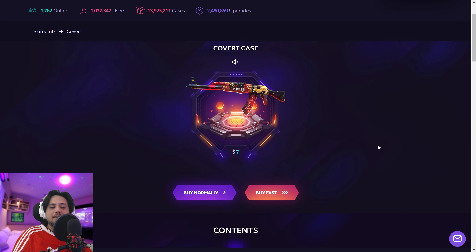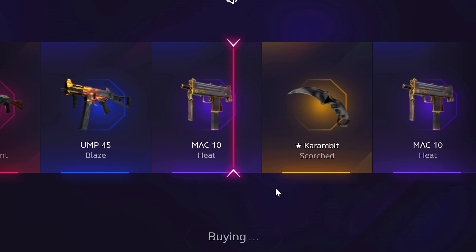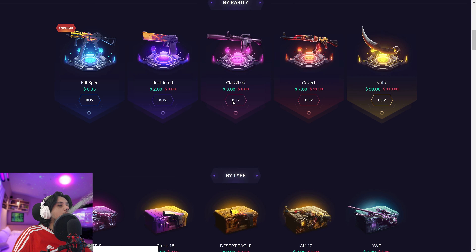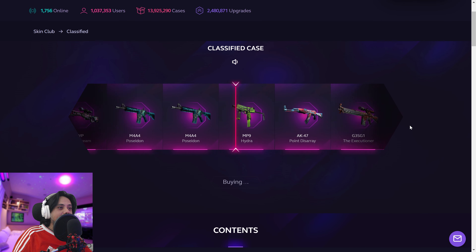What are we gonna get on the covert case? Is it gonna be something really expensive like $35? What the hell, man! Let's go with one fire and water case. Come on, Skin Club — you are not nice with us today, not at all. Bait, bait, bait — 88 cents. I just gave you eight dollars, man.